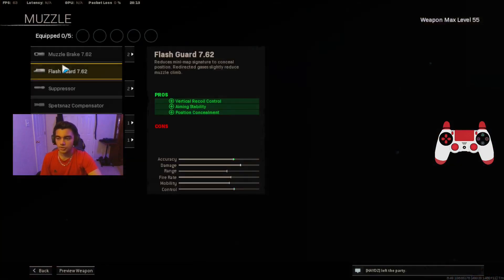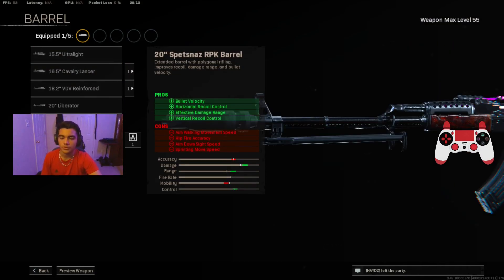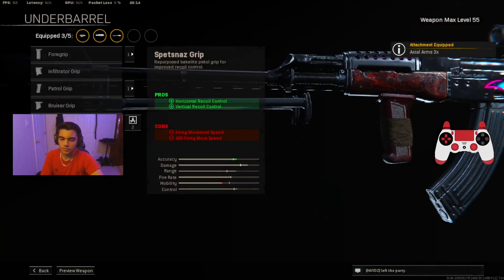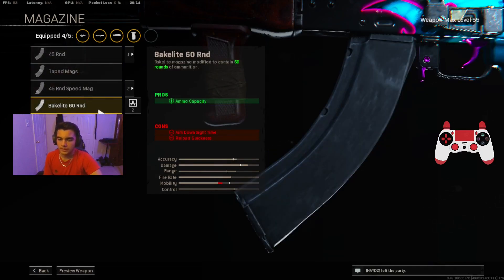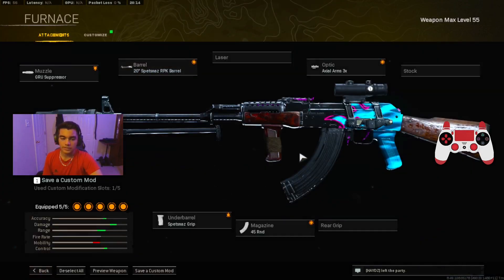For the Cooper KV47 class setup: muzzle is the GRU Suppressor for sound suppression, vertical recoil control, velocity, and effective damage range. Barrel is the Spetsnaz RPK barrel for velocity, horizontal recoil control, effective damage range, and vertical recoil control. Optic is the Axial Arms 3x — the best scope in the game. Underbarrel is the Spetsnaz Grip for horizontal and vertical recoil control, which will help you control the recoil easier. Magazine is the 45 Round — you can use the Bakelite 60 Round but your ADS will be really slow, so 45 rounds is the best option. Use the Precision reticle if you've unlocked it.